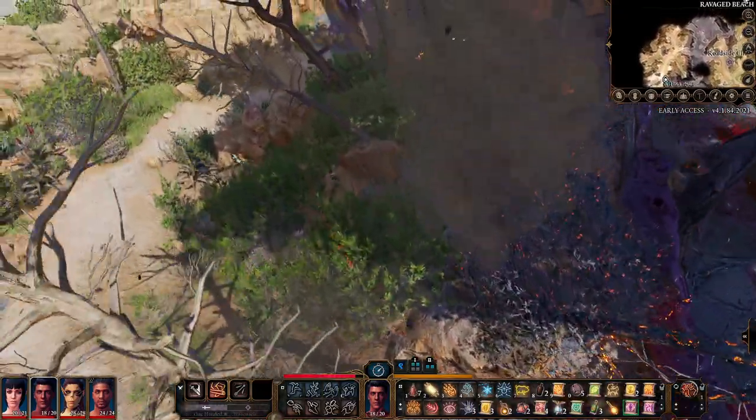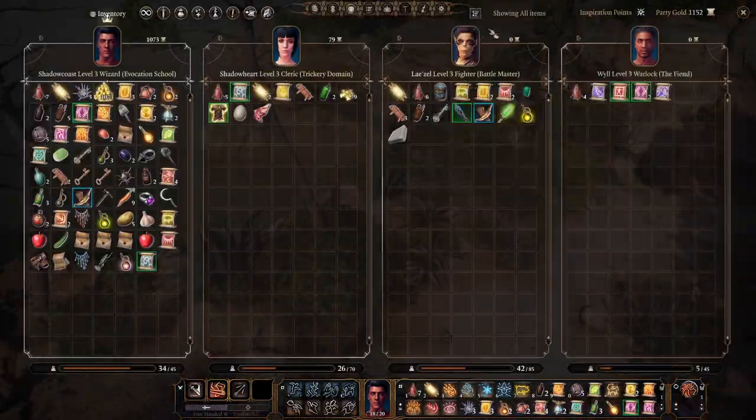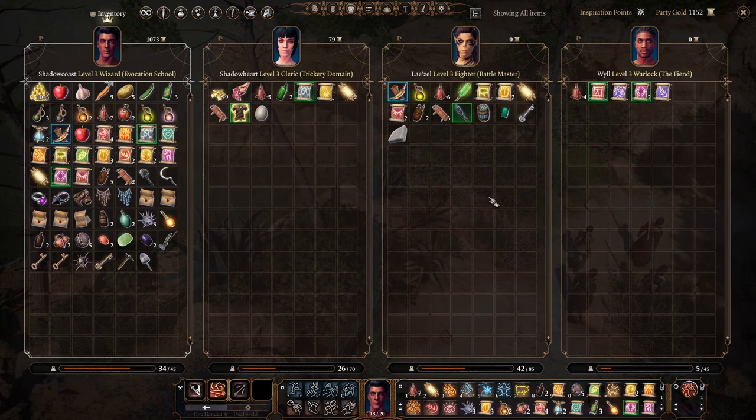Next tip: if you click I and open your inventory, there's a sort symbol up here which is not obvious at all — it's to the left of the inspiration point display. This will allow you to sort items, so you can select it to prioritize and sort by value, by weight, by type, etc. This is helpful for organizing your inventory and seeing where items are.